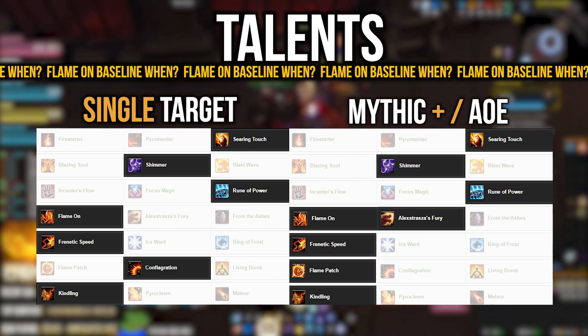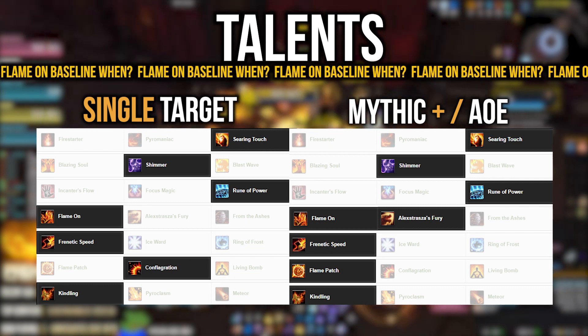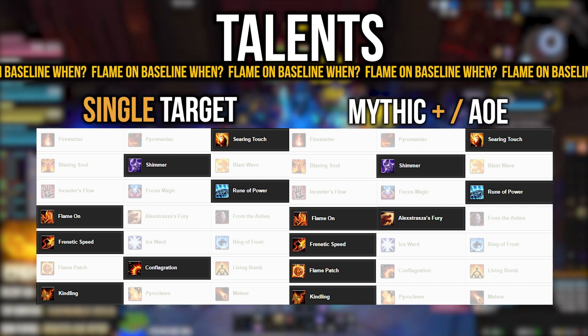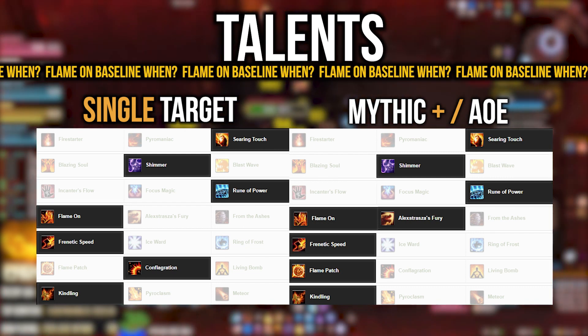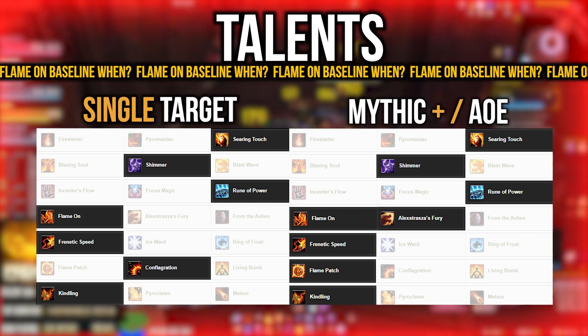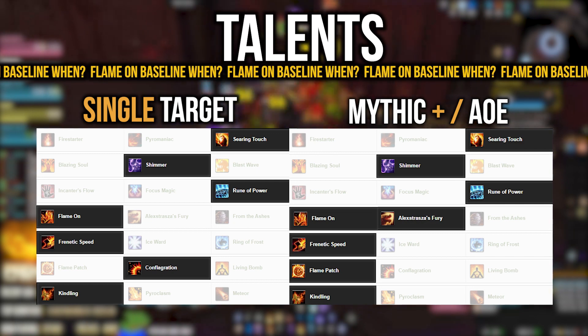Of course, Incanter's Flow is available for encounters that require a lot of movement, or if you're not comfortable with mechanics yet and want to familiarize yourself before using Rune of Power effectively. But generally speaking, Rune of Power is by far the best option here — just make sure you're using it effectively within your burst cooldowns.